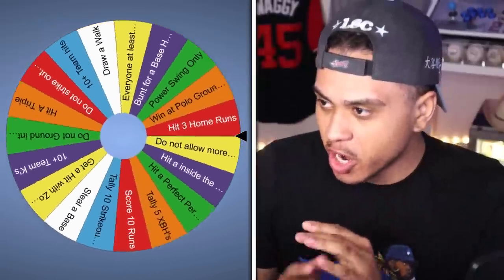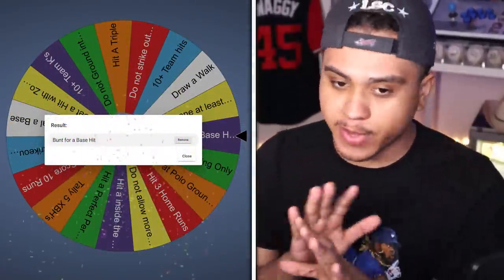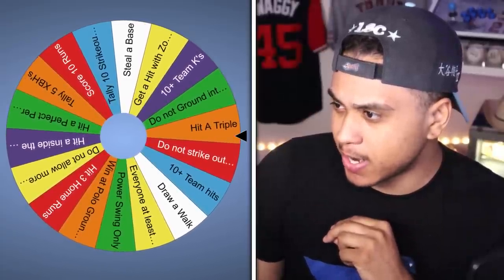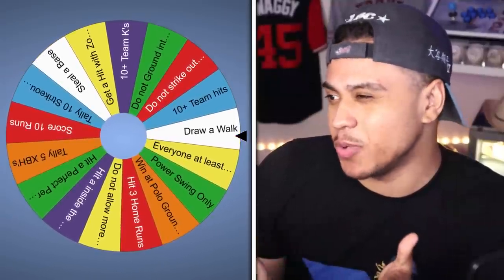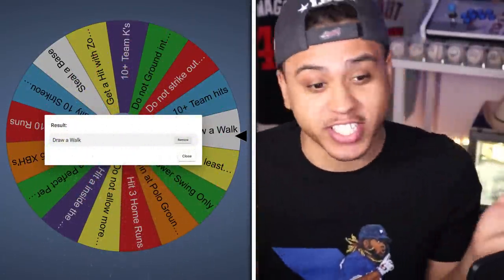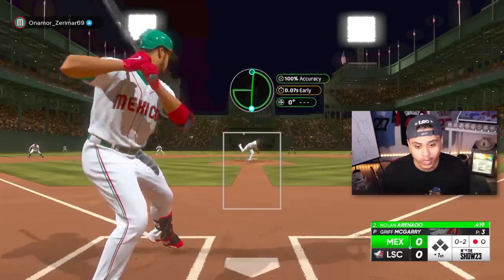Here we go — Challenge number one: bunt for a base hit. Should be easy, we've got a lot of speed demons on this team. Challenge number two: hit a triple — and I think we're playing at Polo Grounds. Final challenge: draw a walk. Three easy ones, but we could fail these easily too. We just need those three things.